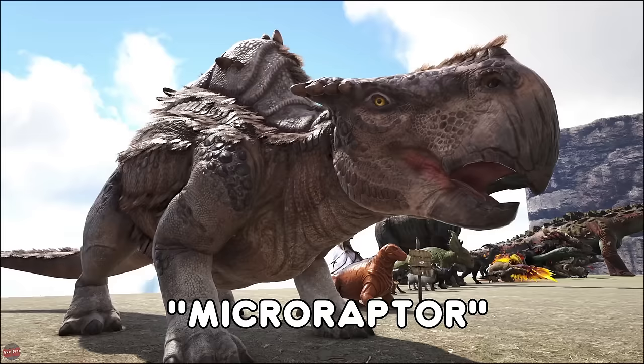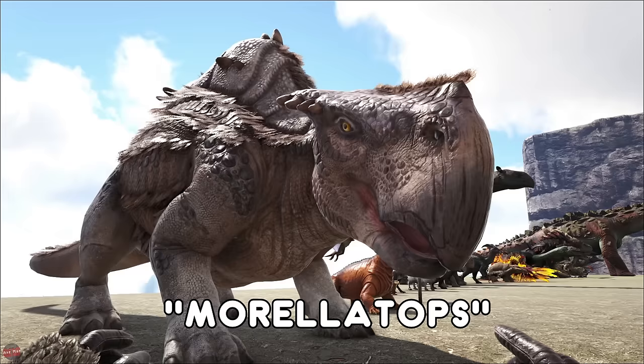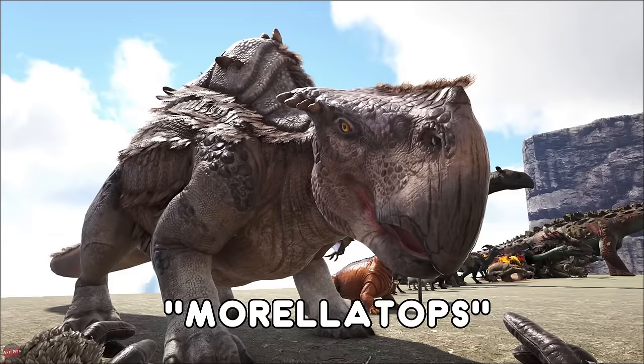The Morellatops found on Scorched Earth is pretty much a giant camel. They're really easy to tame and they store water in their humps. So if you do want to use this to travel and go across the desert, you can just start drinking out of it. Very useful, especially early game.